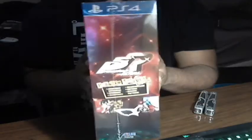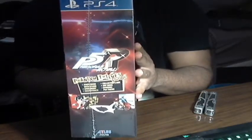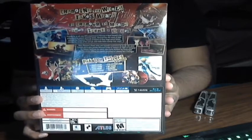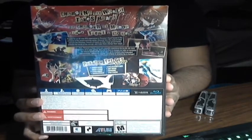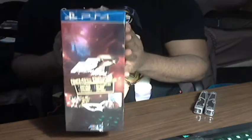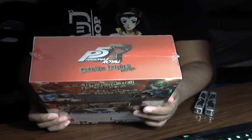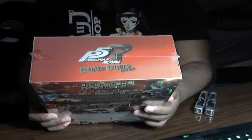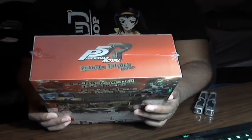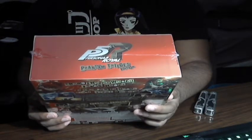Here's a side view, and then here is the back. I do apologize in advance for the glare as I have my computer monitor on. Both side views are pretty much the same. Reading what this says — this is supposed to come with: the Joker mask with stand, Steelbook, soundtrack, art book, collector's box, and a dynamic PS4 theme.